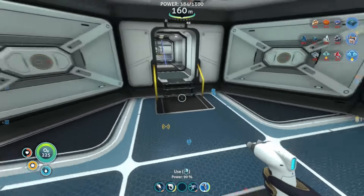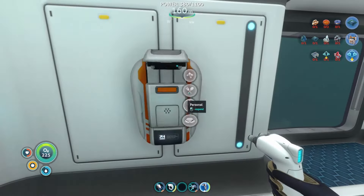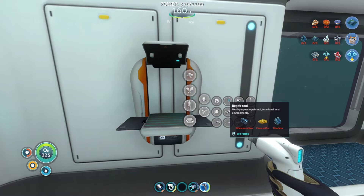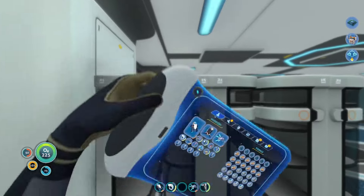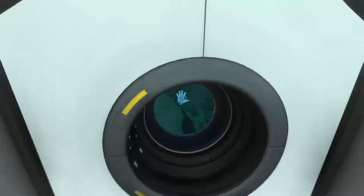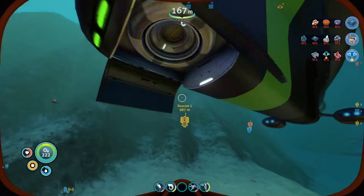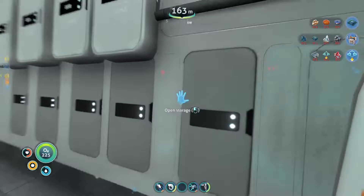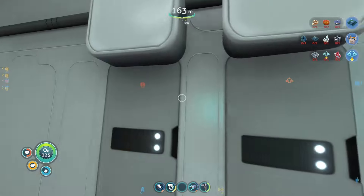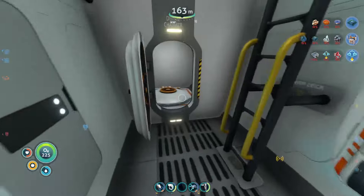Our prawn suit needs rescuing, so what we actually need before we can do anything is the repair tool. I need some cave sulfur and I don't have any. We're gonna go pick up the prawn suit. Welcome aboard captain, systems online — thank you very much cyclops. I might have cave sulfur in here, let me check all these... nope.